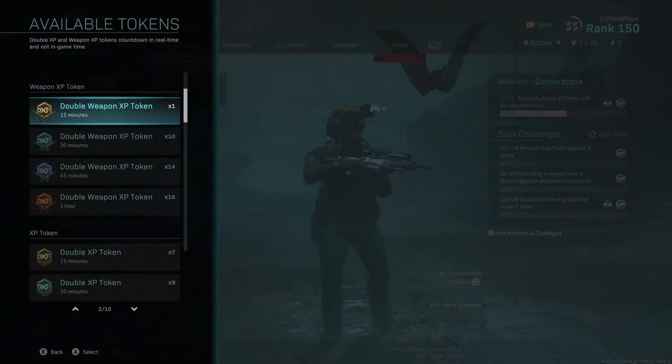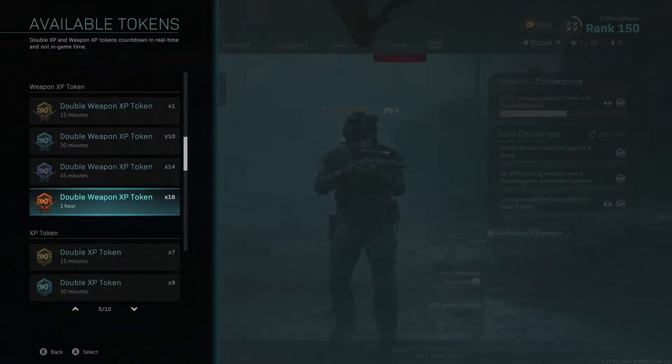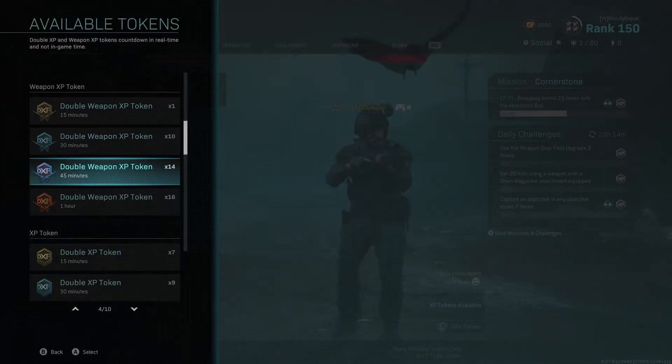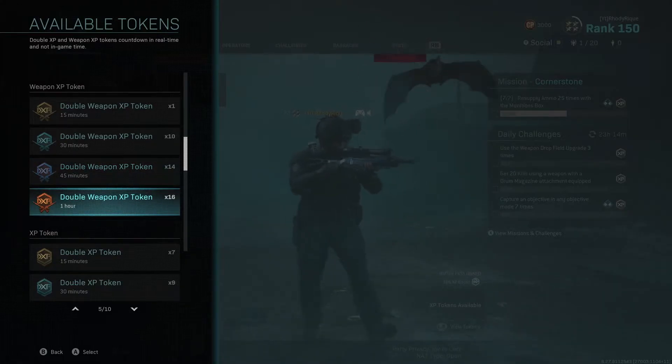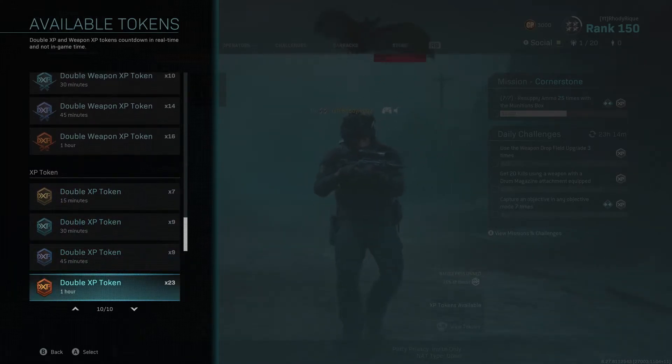Also, don't forget your XP tokens — you guys need these in order to level it up super fast. As you guys can see, I have 16 one-hour ones and 14 45-minute ones. I literally never use these, but I used them this season because obviously this is the last season for this game. As for double XP tokens, I really don't need them — I'm already level 150.